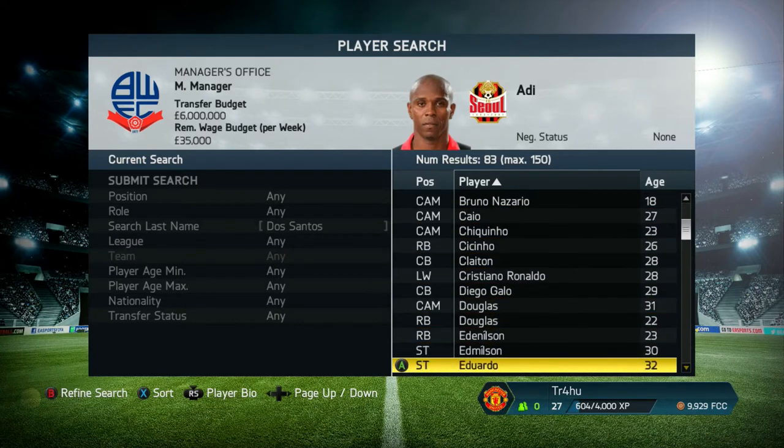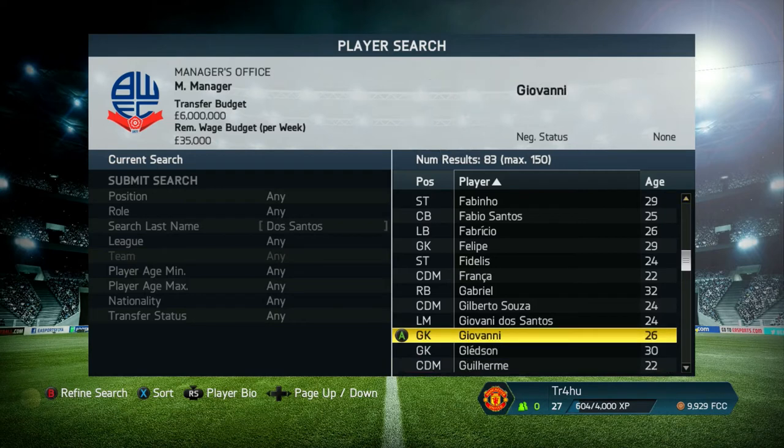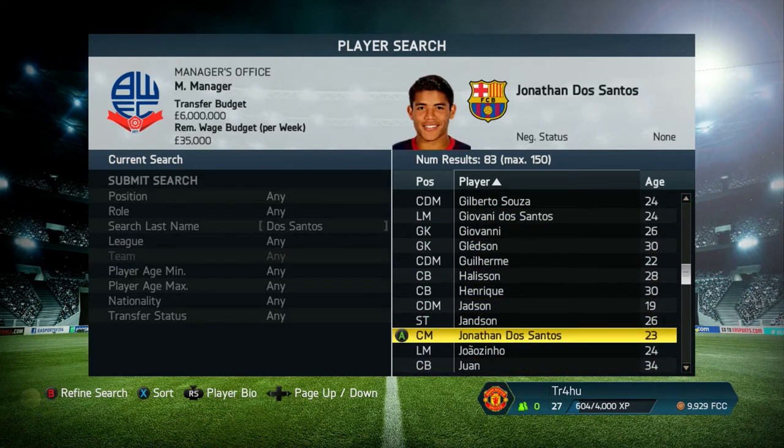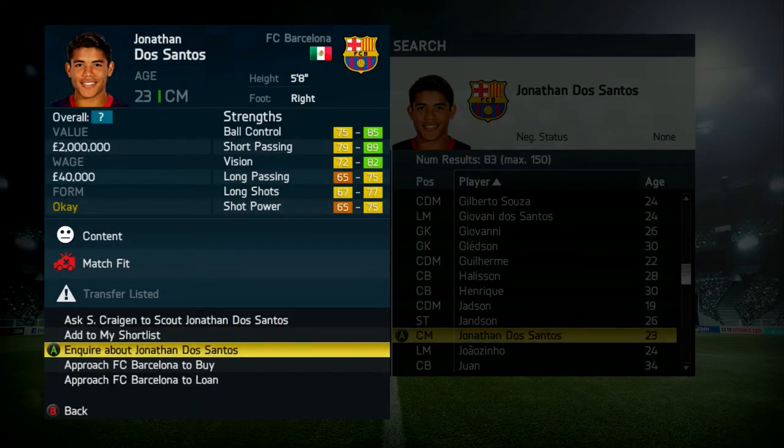He's here — he's 24. That one is Giovanni Dos Santos, not him. Jonathan Dos Santos — here we go. Just to prove that you can get him, let's see if he's transfer listed. Barcelona want to get rid of him and I'm pretty sure they'll accept a 2 mil bid.